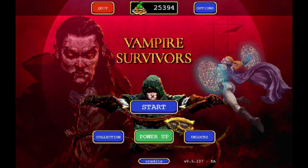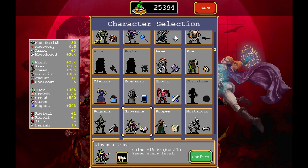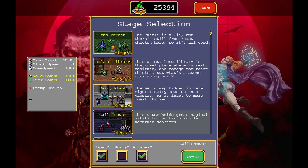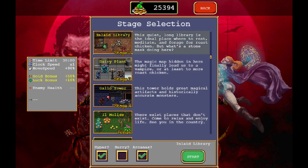All right, on today's episode of Vampire Survivors we are going to be unlocking Gennaro's arcana. Let's find him really quick — he's right here. All we have to do is get to level 99 with him, so let's go ahead and play on Inlaid Library.